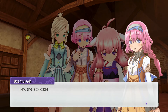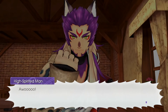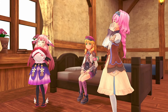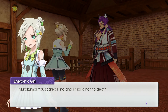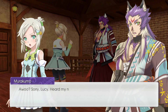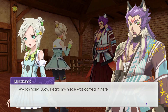Hey, she's awake! I'll go get my mom! You scared Hina and Priscilla half to death! I'm sorry. Murakumo — that's 'Kumo,' which means spider in Japanese. I don't know what 'Mura' means in particular. Sorry, Lucy — heard my niece was carried in here.